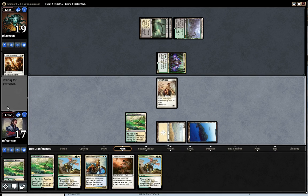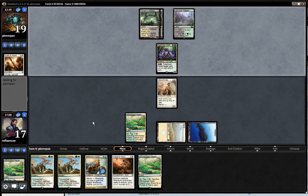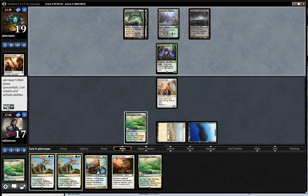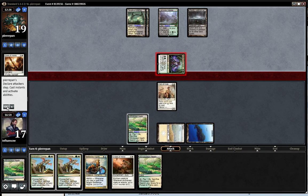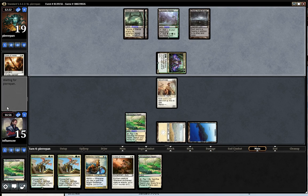Looks like he's got a pretty controlling hand. I really like my hand right now. I just wish I had a protection spell in it — that'd be nice. And I can't believe I haven't seen a Siege Rhino yet. I'm sure I'm gonna see it this game — there's no way I'm not. It's gotta come around sometime, they always do.